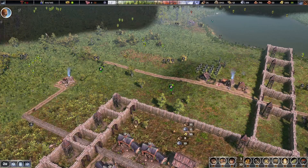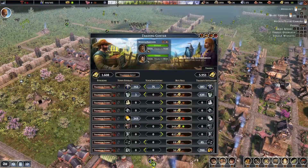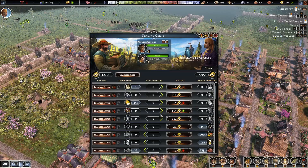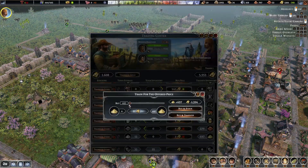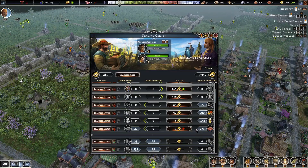We have a merchant — let's go check what he has to offer. We could sell some clothing but we don't have that much, so I'm not going to sell that. Oh, we could get some sand — that will be quite beneficial. Let's buy and transfer because they can use it to turn it into glass, and that's one of the things we really need.